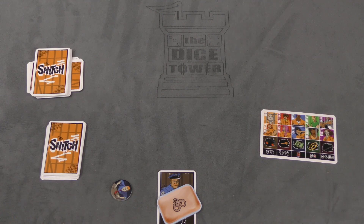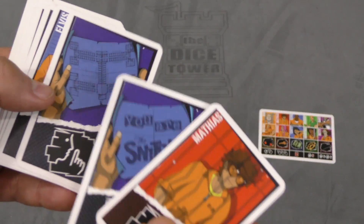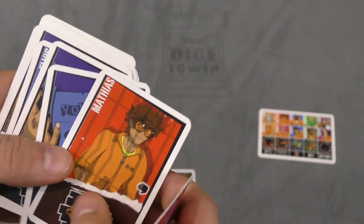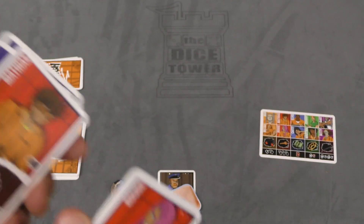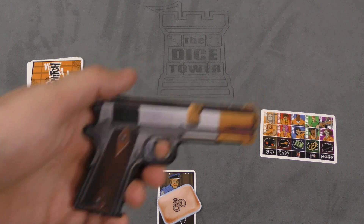Everyone who's not shot will contribute a card to the final escape. When you're dropping cards in the final escape, it's the same thing — they all have to be different, although escape plan cards are wild. If the final escape fails, everyone loses. If it succeeds, everybody wins — except for the snitch, who wins and loses on the opposite condition.